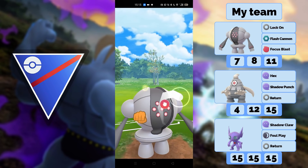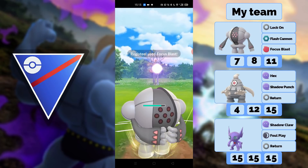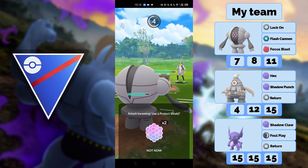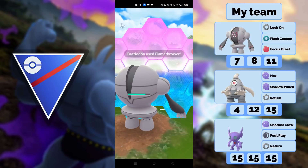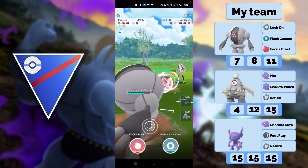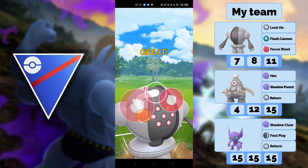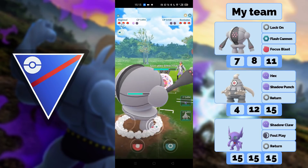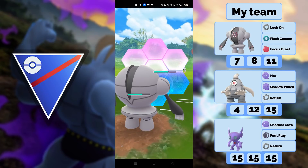My opponent leads with Bastiodon here — this was a weird match. Bastiodon against Registeel is usually a good matchup for me. I kind of want to shield because if my opponent stays in, I think he's a bit of a weak tower. Registeel is still in the back. So I go for the Focus Blast. He shields again but still stays in, so I also shield to preserve Registeel's health.